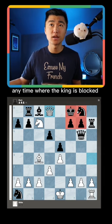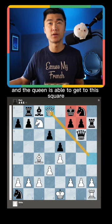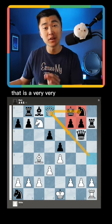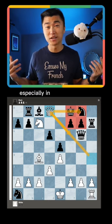Anytime the king is blocked in its own square on one side and the queen is able to get to this square and give a check and cut off exit squares — that is a very useful checkmate pattern, and a lot of people sometimes completely overlook this, especially in a blitz game.